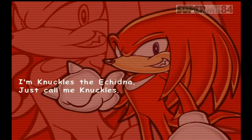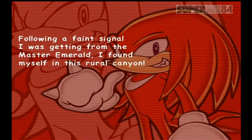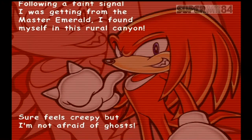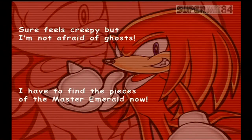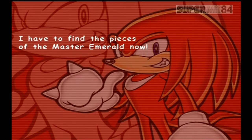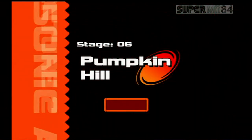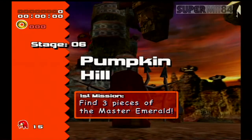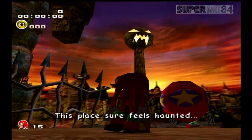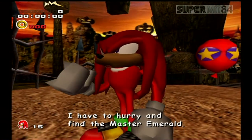I'm Knuckles the Echidna — just call me Knuckles. Following a faint signal I was getting from the Master Emerald, I found myself in this volcano. It sure feels creepy, but I'm not afraid of ghosts. I have to find the pieces of the Master Emerald now. Okay, Stage 6: Pumpkin Hill. Find the three pieces of the Master Emerald. This place sure feels haunted. There's no time to lose — I have to hurry and find the Master Emerald.